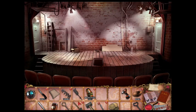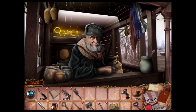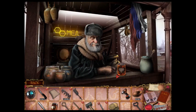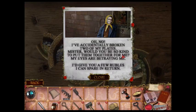So it's a chicken — it needs to be introduced. This is a chicken. Such a fine addition to my collection — here, take this honey in return. That's exactly what I need. There it is, it's a fabric. Oh no, I've accidentally broken two of my plates. Mr., would you be so kind to put them together for me? My eyes are betraying me — I'll give you a few rubles you can spare in return.